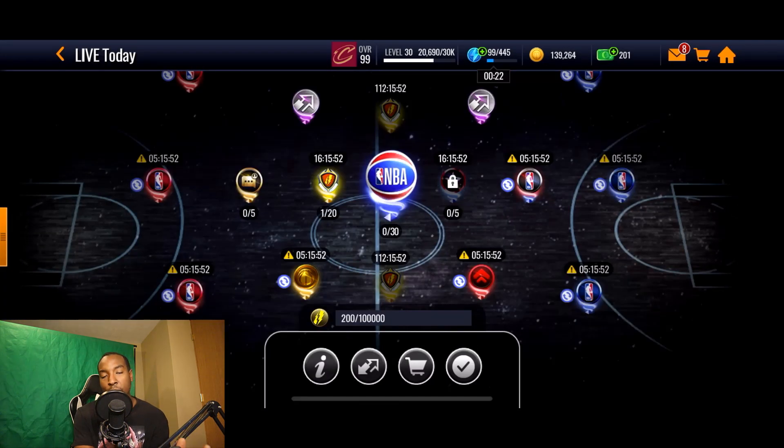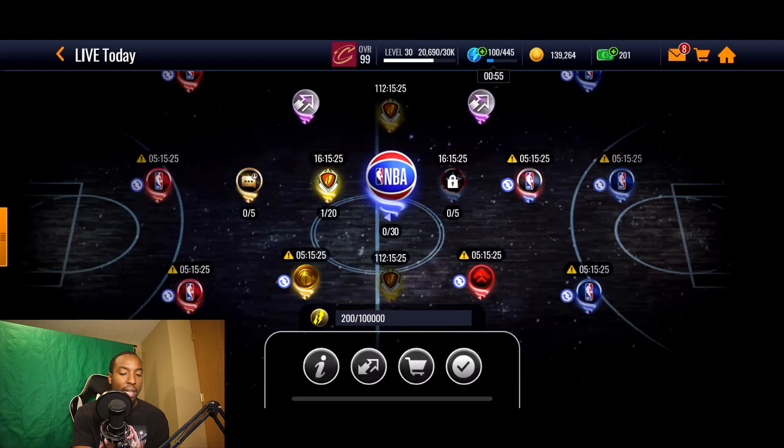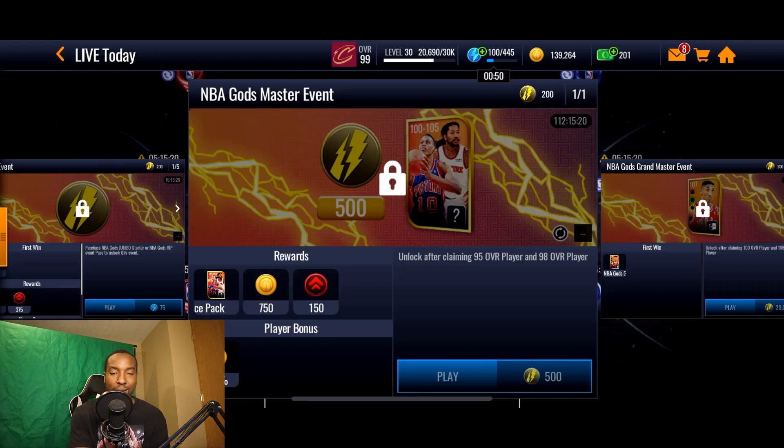We're going to take a look at the new Live Today events and see how we can claim these new masters. Basically we have 20 events, and from each one you get 200 thunder points. You also get a chance at pulling a 95 overall Oscar Robertson and a 98 overall Marcus Johnson. If you pull both of those players, that's going to unlock the NBA Gods master event.